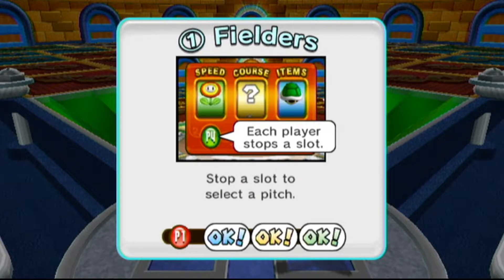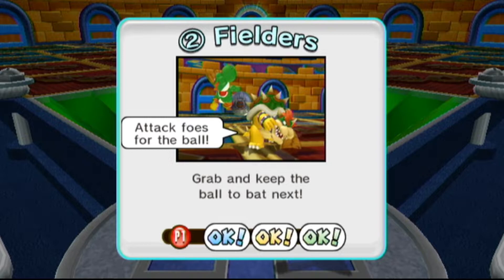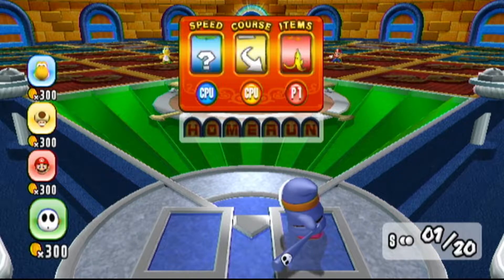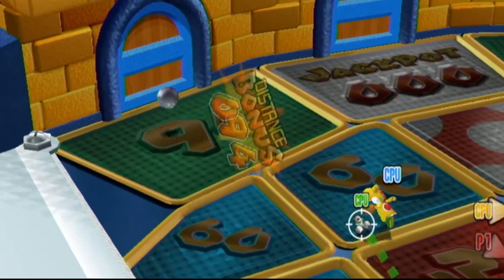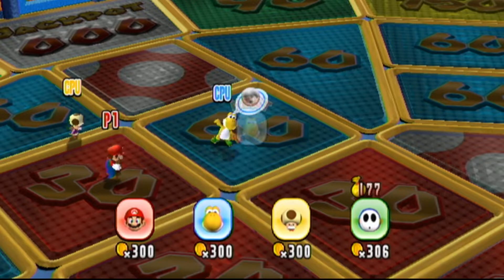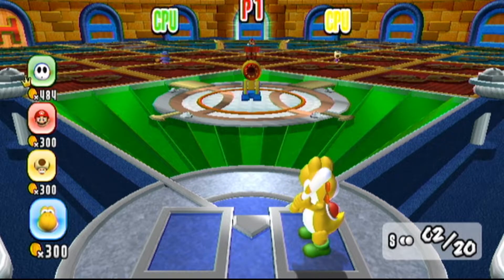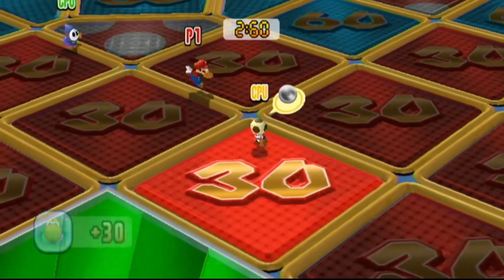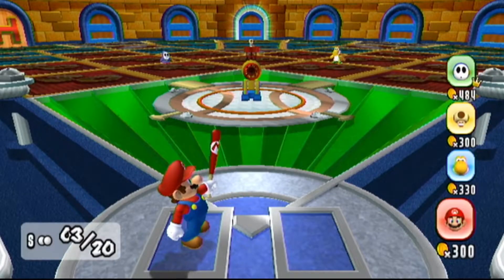Stop a slot to select a pitch—one player will have a speed, one will have a course, and one an item. The ball can curve and do weird things, and you'll give the batter a random item and pick the pitch speed. You can actually attack fielders. We gave him boos, it's going to curve left to right and be a very fast ball. Yoshi was able to hold on to it, so now he'll bat next. If you win the most coins, that's pretty much it—those doors will spell out 'home run.'